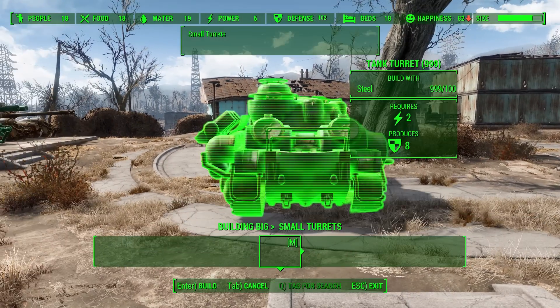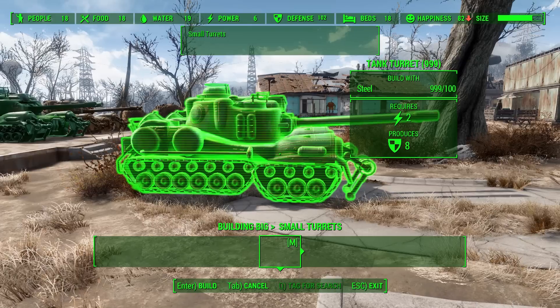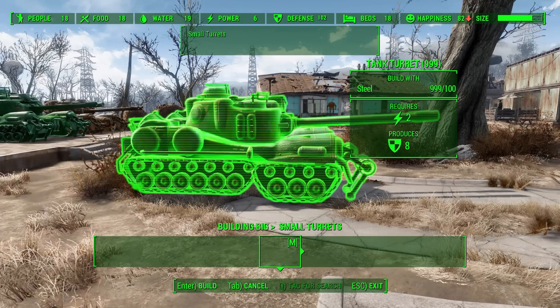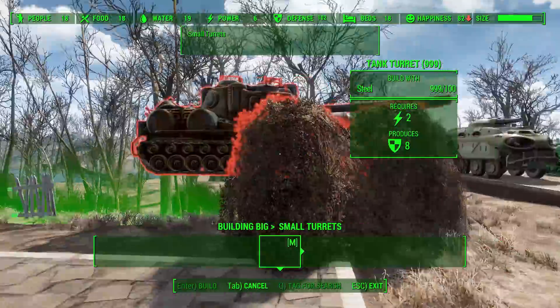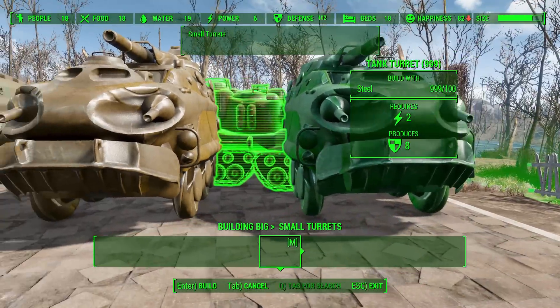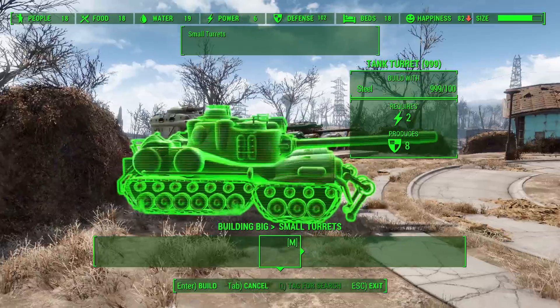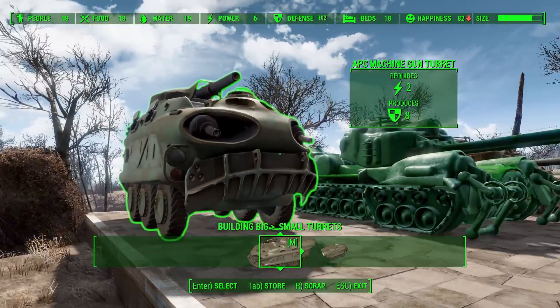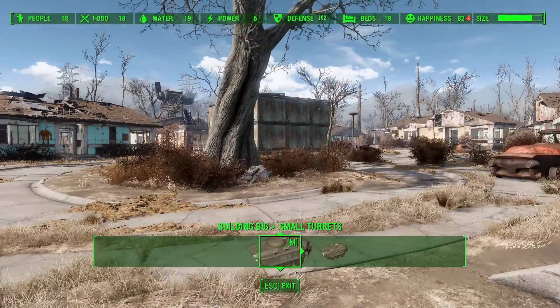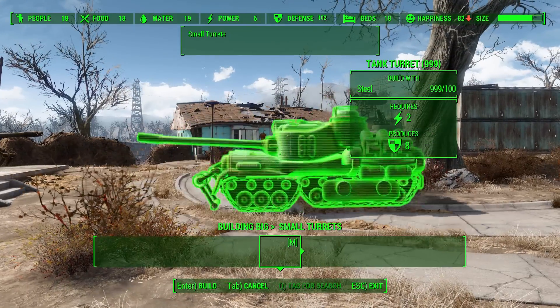Looking at the small turrets first — starting with the tanks, they cost a fair amount of steel, around 100, to build. They technically require power, or at least the game says they do, but I have not hooked any of these up to power and they still function perfectly fine. Looking at one of these things, it shows as powered despite no cables running to it, which is quite intriguing.